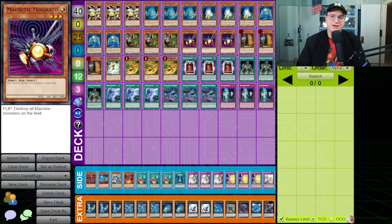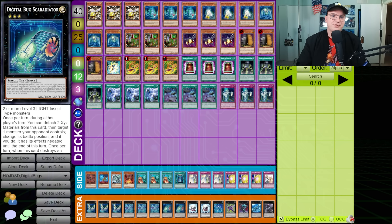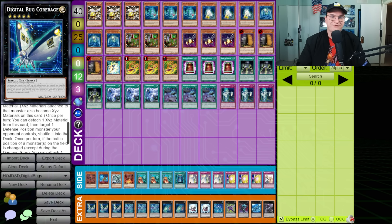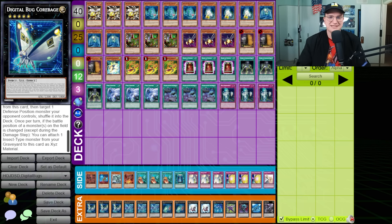Additionally, what these cards do is very telegraphed. They aim to overlay for Digital Bug Scoradiator, which can detach Xyz materials from this card to change the battle position of a monster your opponent controls and negate its effects. Or, you can detach both Xyz materials to rank up into Digital Bug Corbage, a Rank 5 that has the ability to shuffle a defense position monster your opponent controls into the deck. And if the battle position of a monster on the field is changed, you can attach an Insect-type monster from your graveyard to this card as Xyz material.